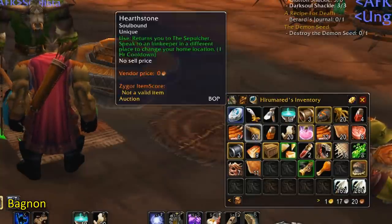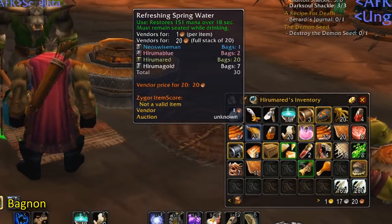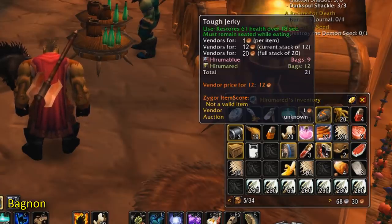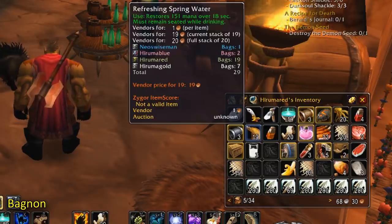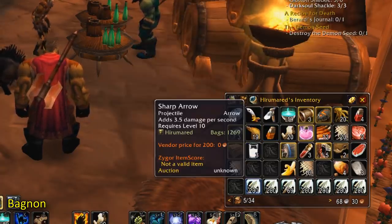Bagnon. This add-on will consolidate all of your bags into one big bag, so it's much more convenient to see your inventory. It also tracks all of your gold across all of your characters on your realm, and keeps track of the items in your bag, showing you if your alts have any copies of an item you're currently mousing over.